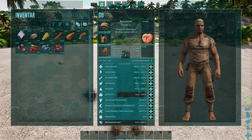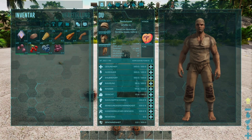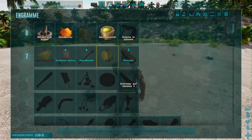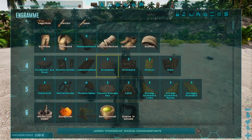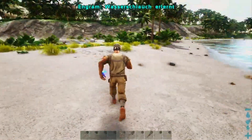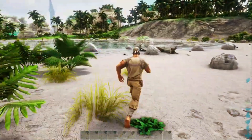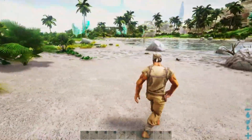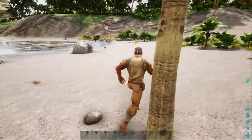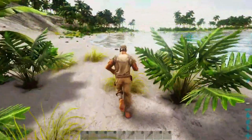Wir haben wieder ein Level up – gut, dass ich den Multiplikator hochgedreht habe. Wir gehen auf 160 Gewicht hoch. Jetzt könnte man zum Beispiel ein einfaches Bett oder ein Fernrohr herstellen, aber mir wäre ein Wasserschlauch lieber. Dafür brauchen wir allerdings Leder – und um an Leder zu kommen, müssen wir erstmal einen Dodo finden. Die Vegetation hier ist ziemlich dicht, da muss man gut aufpassen.